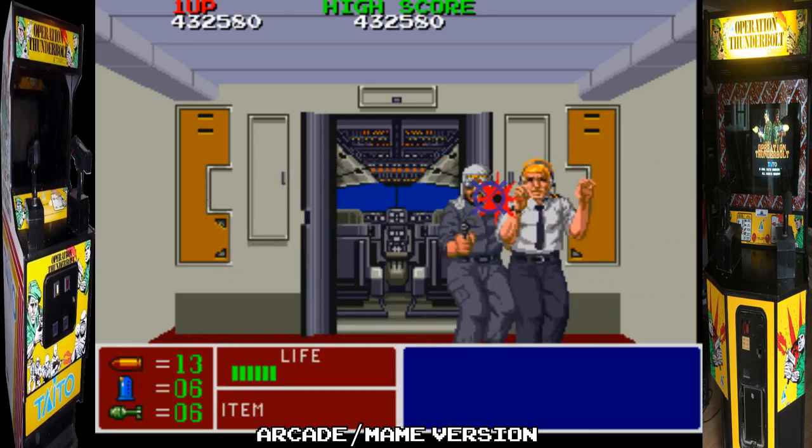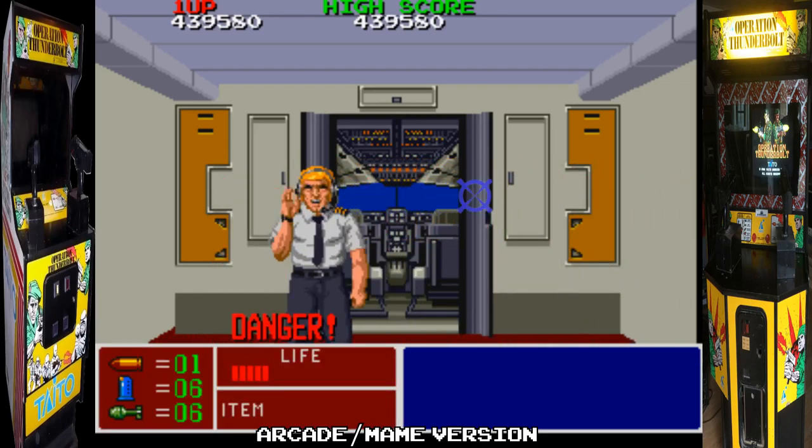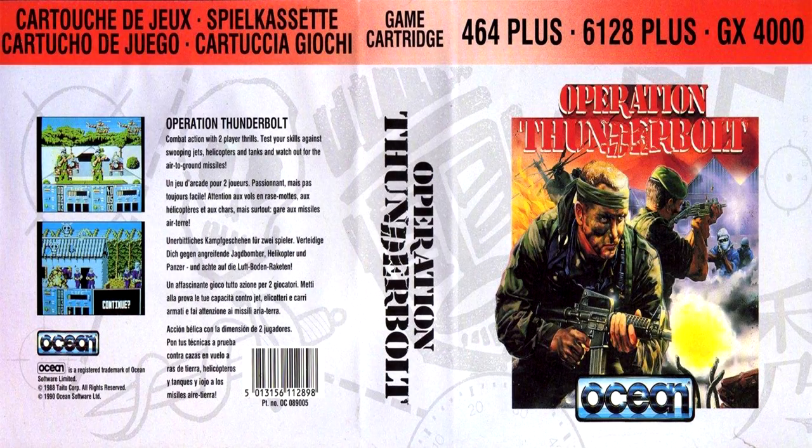If you die on the final level, even if you've got credits in, you won't be allowed to continue any further. And there you go — that's the game done. That's the arcade version, the coin-op of Operation Thunderbolt, including the ending sequence. But it's time now to move on to the Amstrad GX 4000 version from Ocean Software.